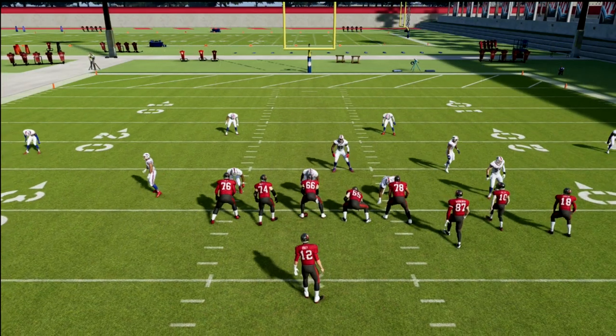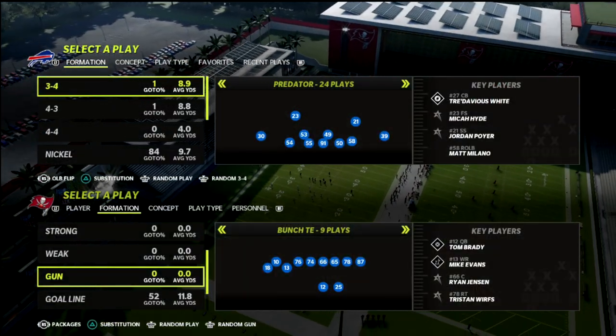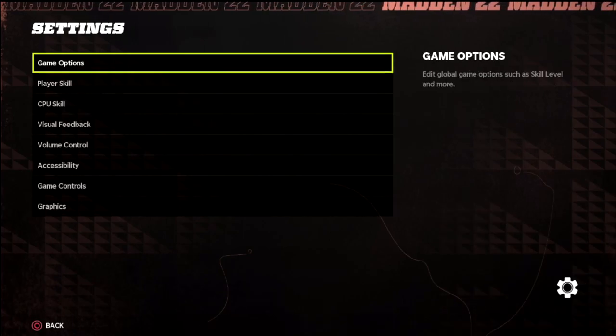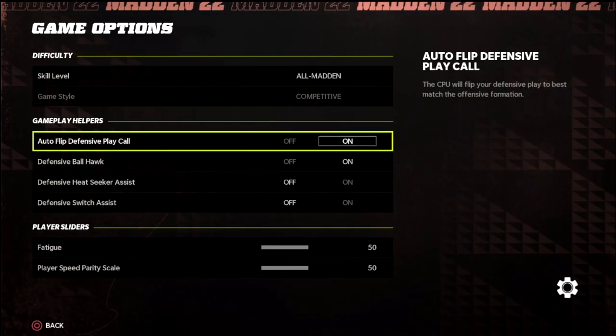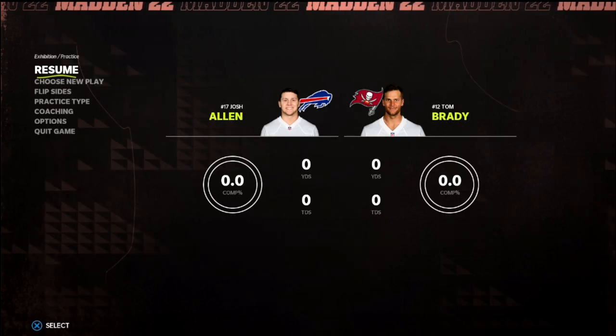Here's something important you need to do. In the coaching adjustments menu — or in practice mode under Settings in the pause menu — go to Game Options and turn Auto Flip off, because we don't want the play to flip.